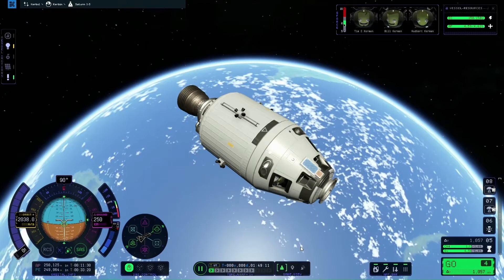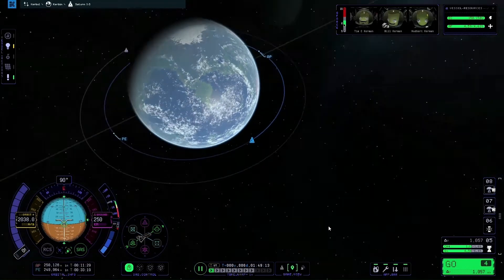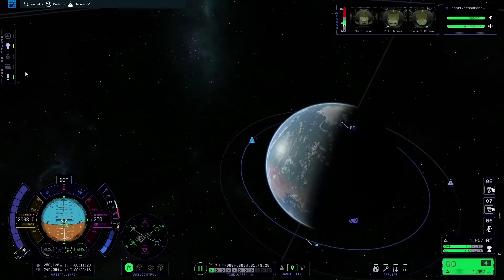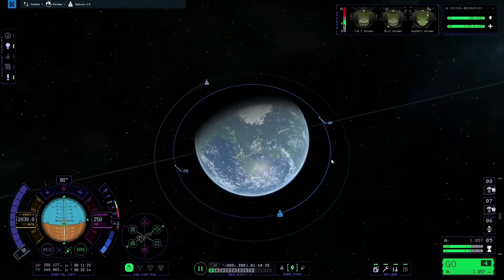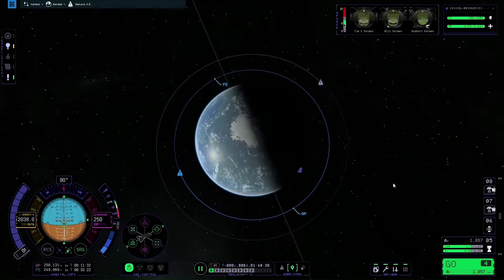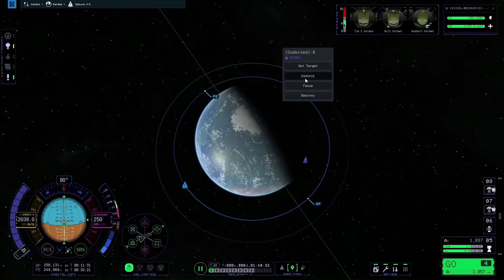First things first, I'm going to press M on the keyboard to go to the map. As you can see we have the two ships in orbit — the ship we're currently in control of and the target ship. To make things easier, I like to right-click on Kerbin and hit the focus button, which makes creating manoeuvres simpler. Then right-click on the target vessel and select the set target button.